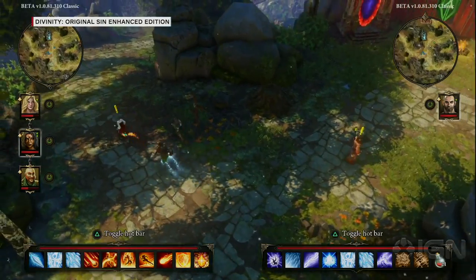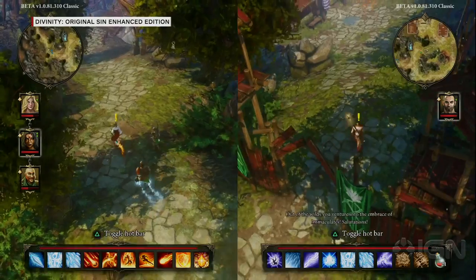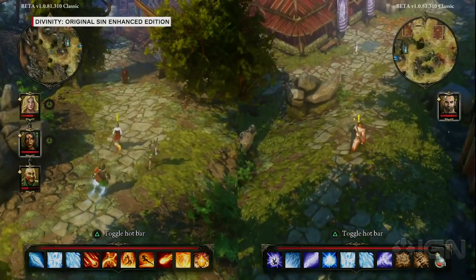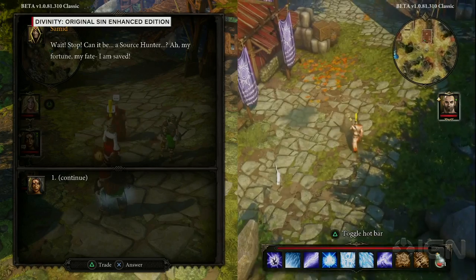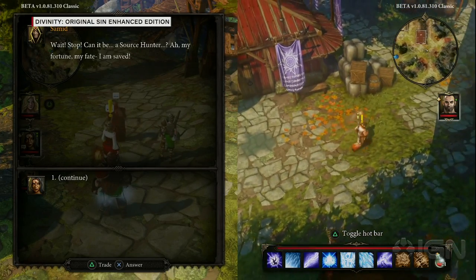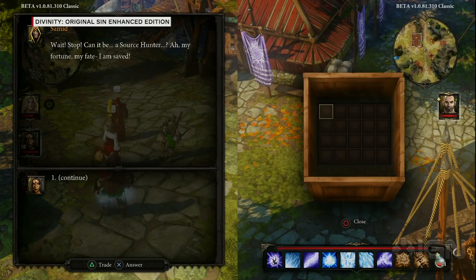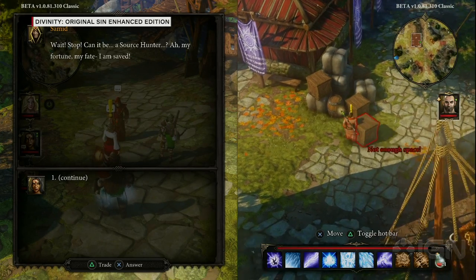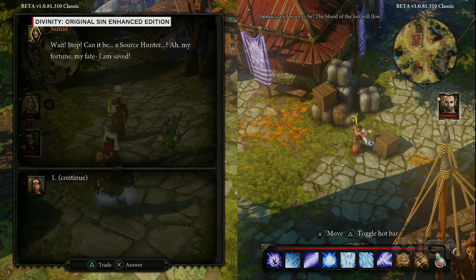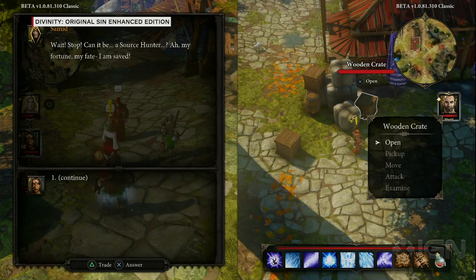Divinity Original Sin already had online multiplayer on PC, but for the console version we added local co-op — couch co-op. I move left, Dave moves right, and we naturally go into split screen. I can go off and do my own things, and David will have to live with the consequences of my actions. Everything has also been voice recorded — we recorded every single dialogue in the game.